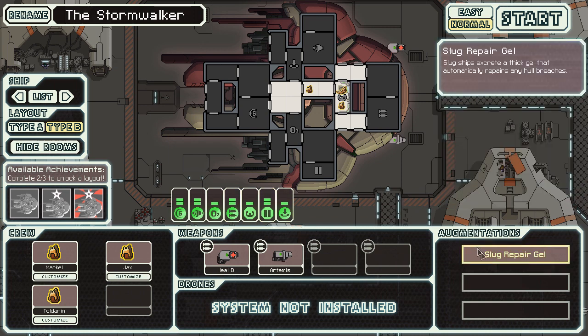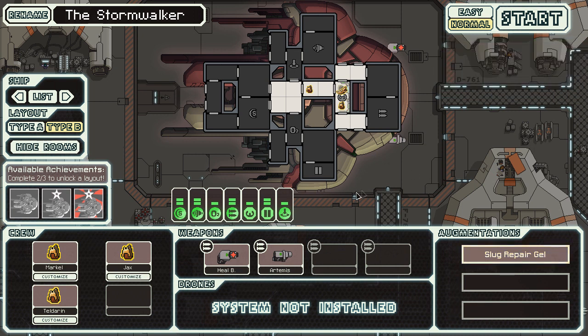This is the one we're gonna do and I like it. It also gives you the slug repair gel, which is an augment that automatically repairs hull breaches. As in episode 2, I'll say again: I explained more of the game's mechanics in episode 1, so if you're new and want me to explain things, go to that one.